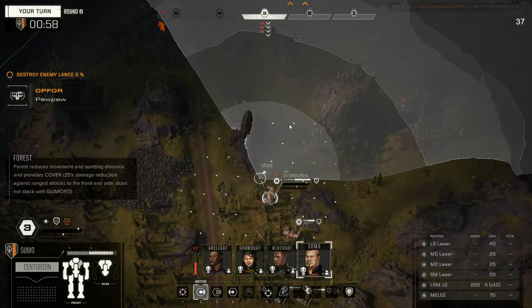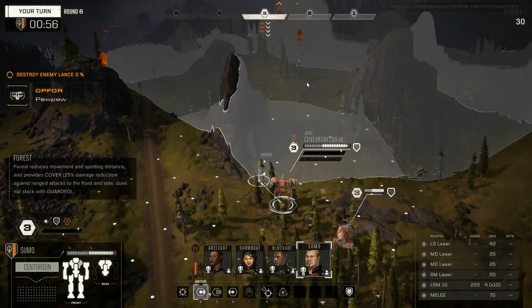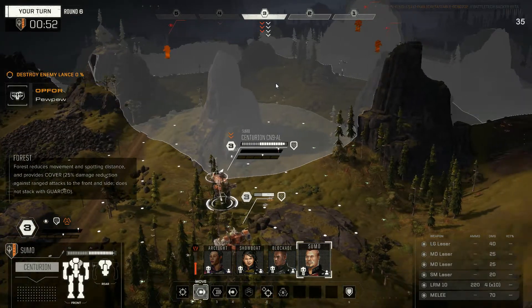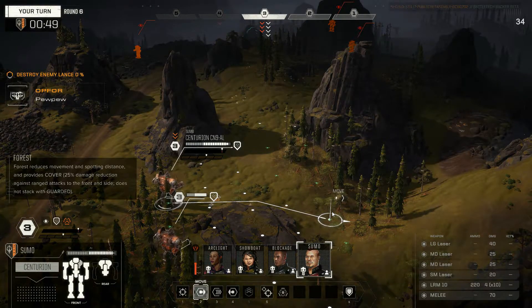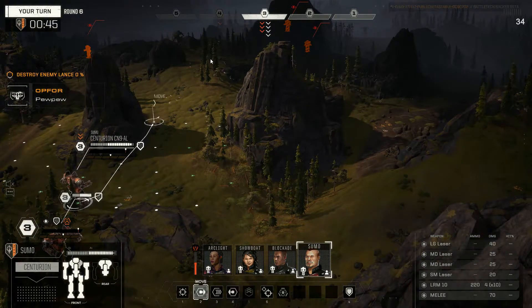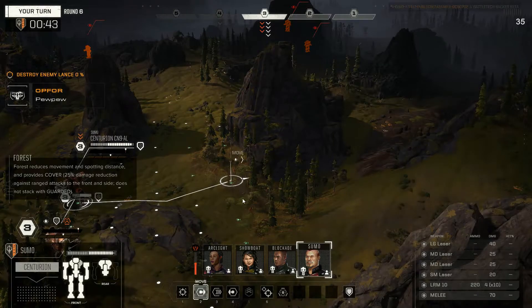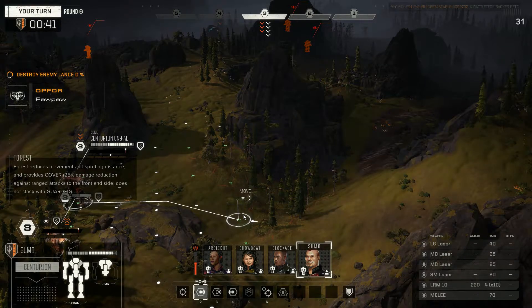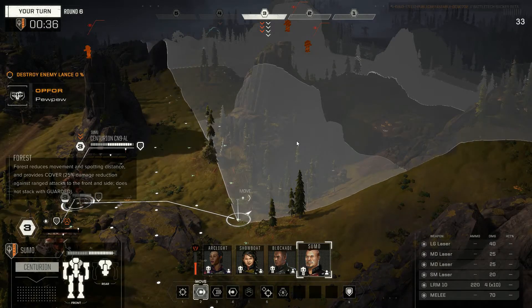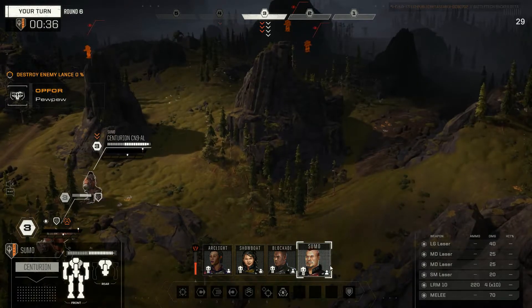Would you rotate like this? I don't think this protects us from him. Could move down here — I still don't think that protects us from him. He might just jump there to fire on us. I guess we take the evasion though — move forward, we'll brace.